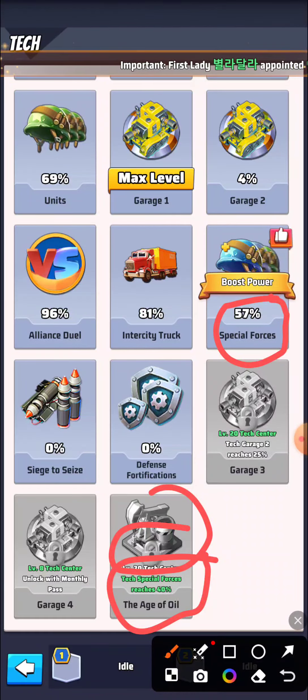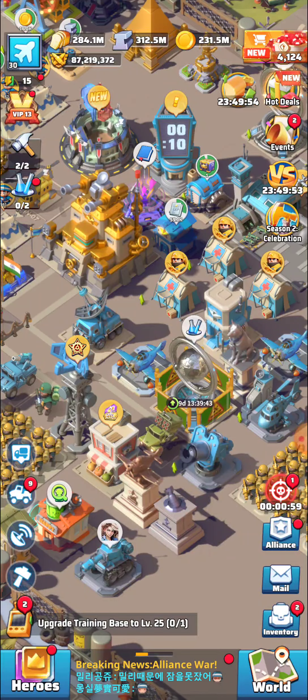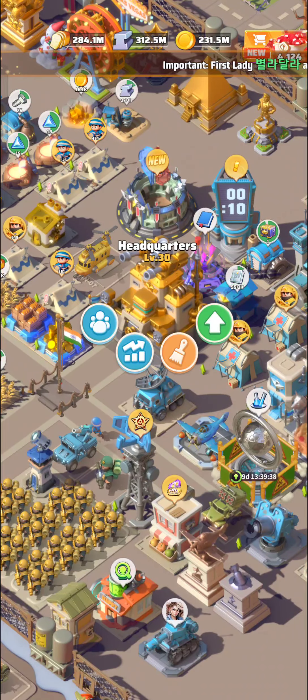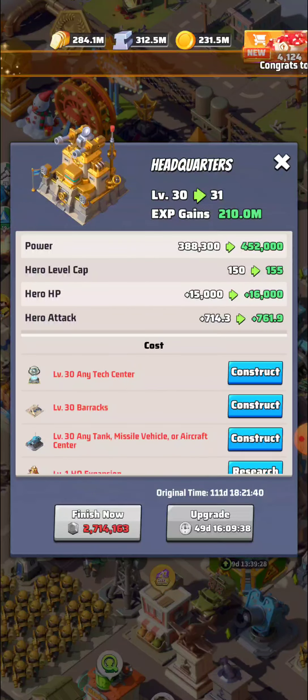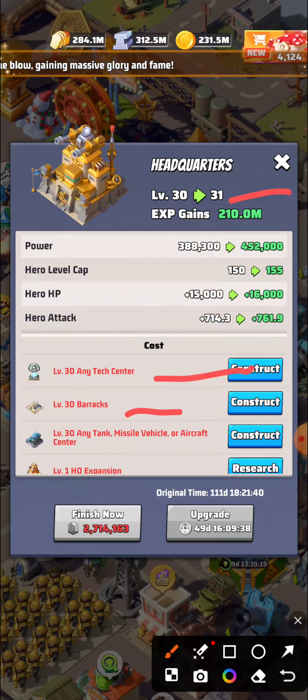We need Tech Center 1130 and also Tech Special Forces at 40%. This tick has already reached 40% — it's at 57% as of now. I am currently upgrading my tech center to 29. Don't forget to subscribe to my channel for more guides like this. You can also see early news here.